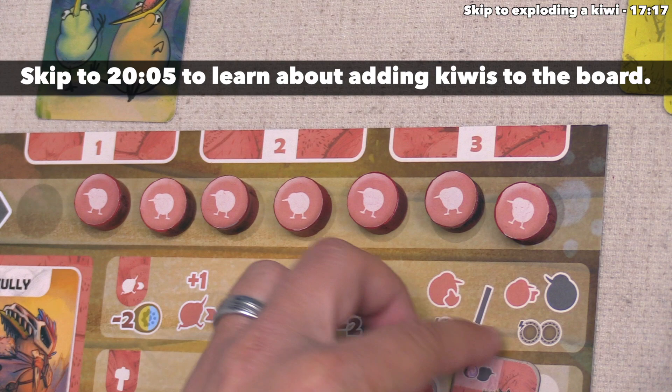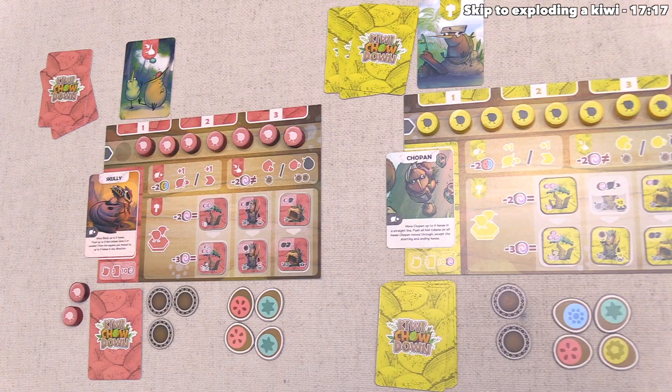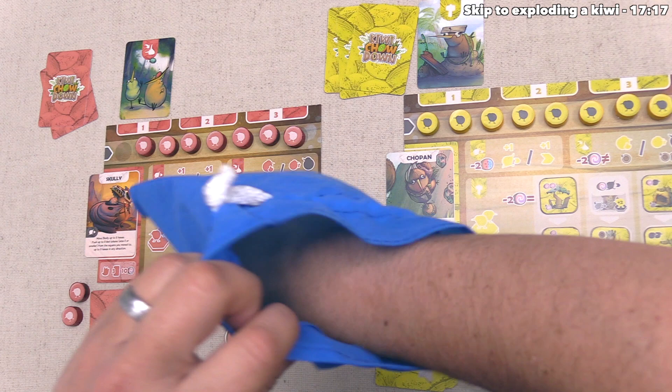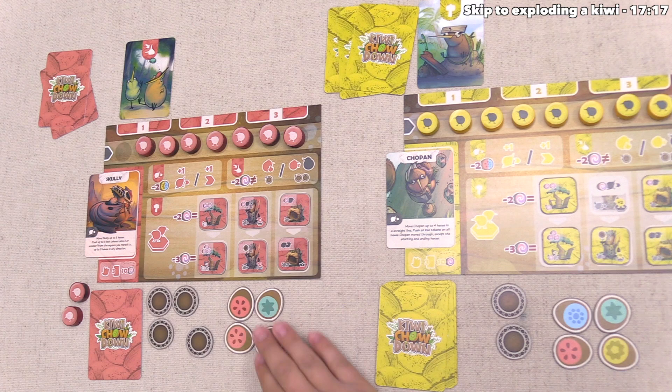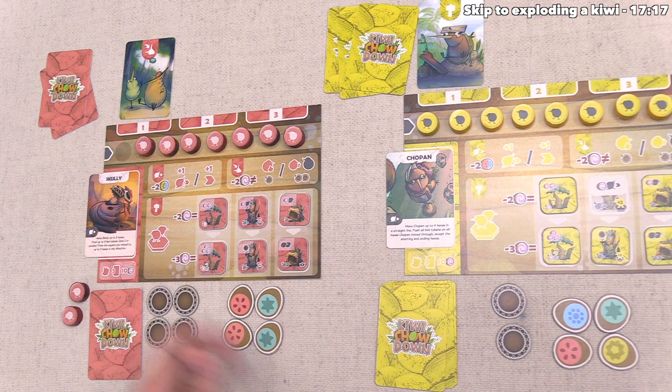They did target one of their own kiwis, which means they are now going to gain one random domain token from the bag. You may have noticed they started with more fruit as well as domain tokens than we did — that's because we were the starting player and the red player was going last, so they get even more benefits.